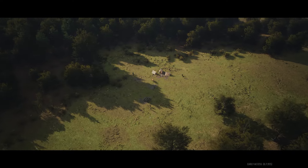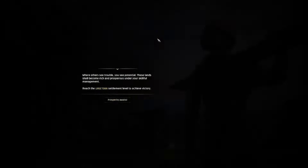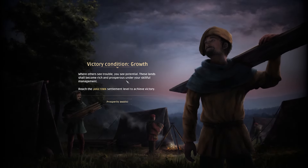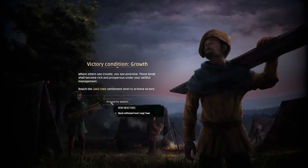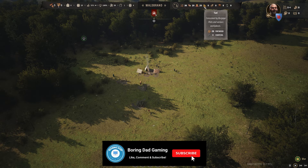Here's our little starter settlement. New message: 'Brothers see trouble, you see potential. These lands shall become rich and prosperous under your skillful management.' Well, we'll see about that. Let's see — food and fuel supplies, we've got here.